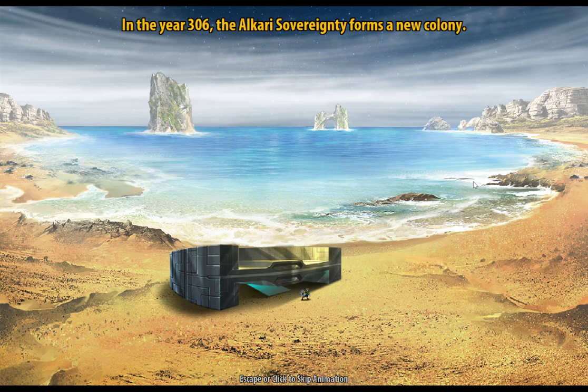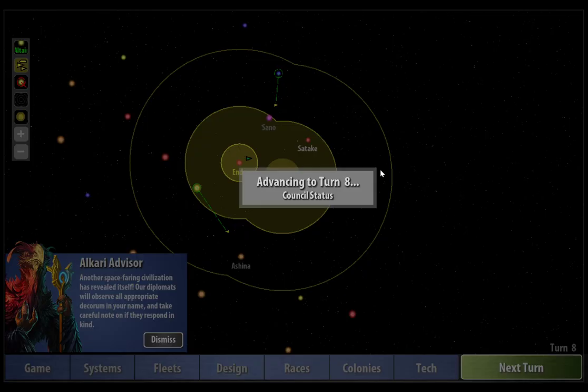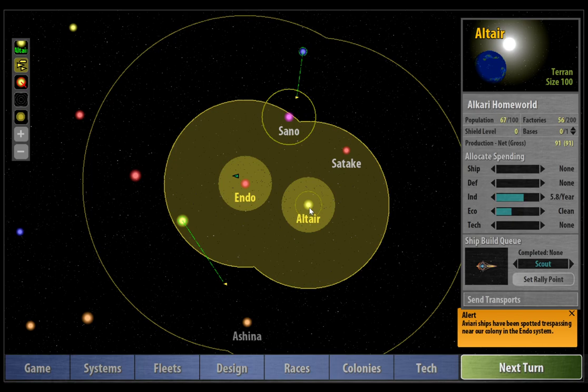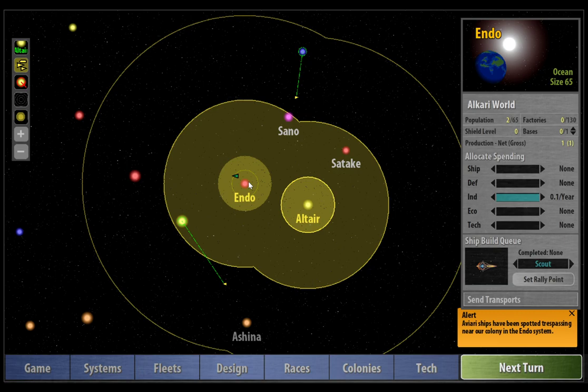Here's some of the new graphics and music. In the year 306, the Alkari Sovereignty forms a new colony — let's call it Endo. A new world bears our banner, but it grows at an inhibited rate. Sending a transport to the colony will enable it to grow at a much swifter rate. This is the advisors giving you a hint on how to quickly grow your colonies. The way we do that is we start ferrying our population from Altair over to Endo, because at the moment we've only got two populations out of a maximum of 65. In order for this colony to grow at the most optimal rate, we need to get it up to half of this — so that's about 32.